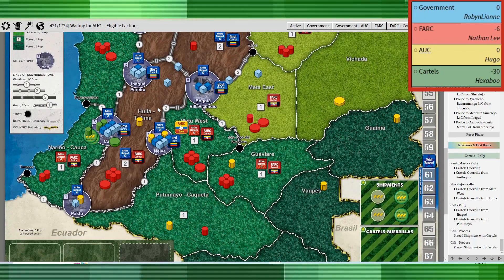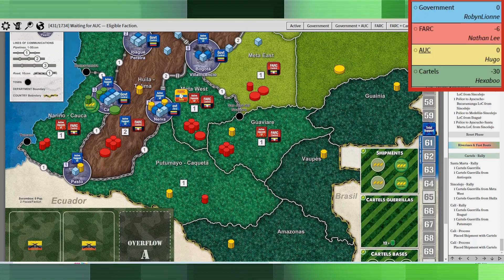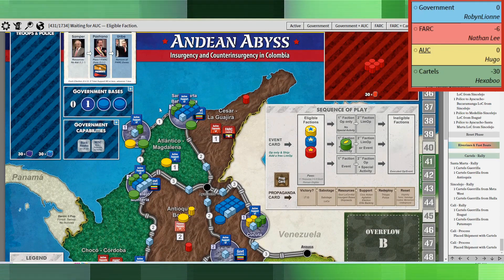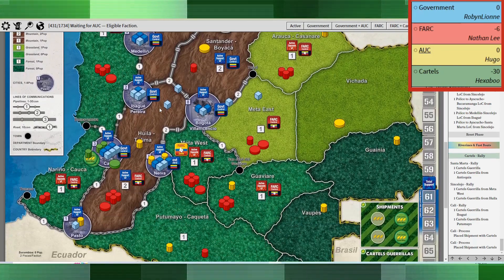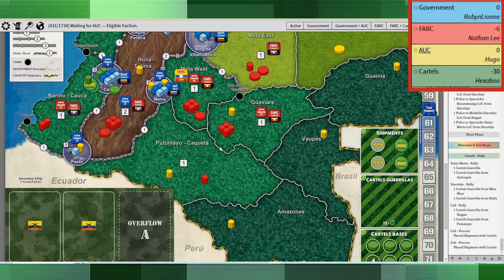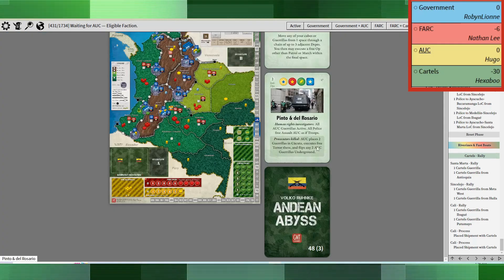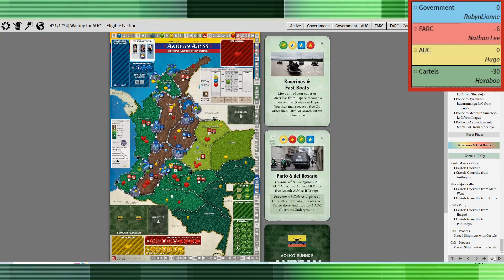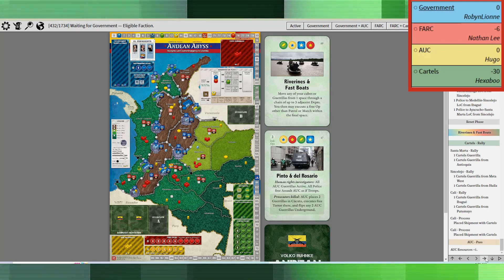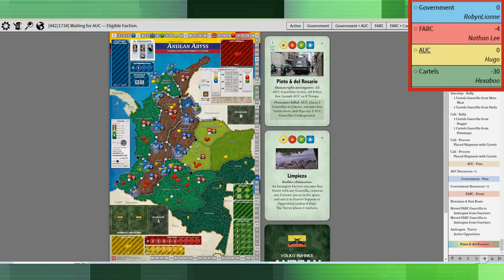Scanning down you can see they're well entrenched in the cities — and once they get in the cities, they're like cockroaches. They are so hard to get rid of. If they're in the jungles, you can eradicate or do all sorts of things, but keeping the cartels out of the cities is such a big priority for the government.